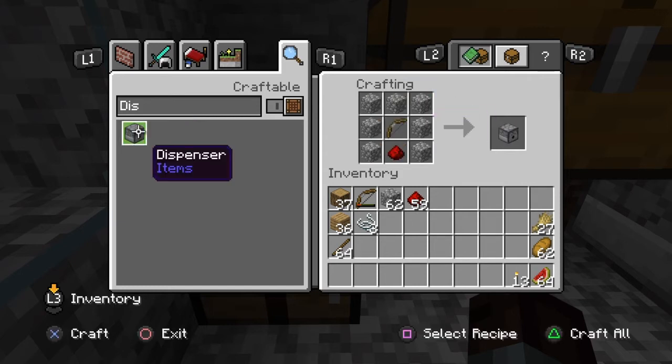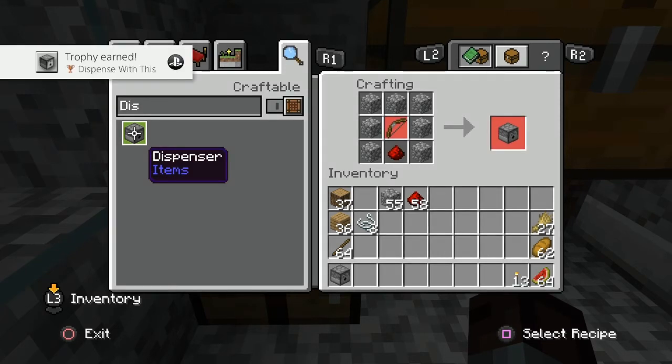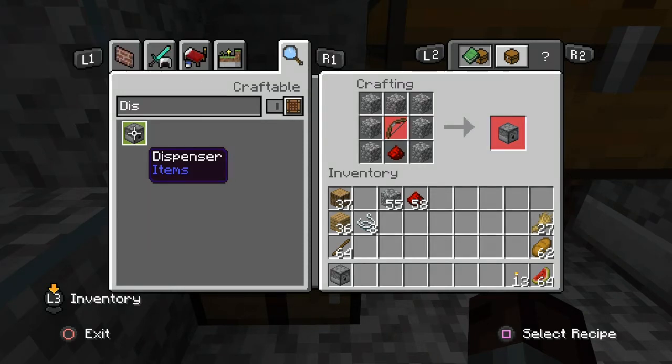Then we will go back to our dispenser recipe. Once back in our dispenser square, we will go ahead and build the dispenser. It takes about two to three seconds, and then you will have your trophy — Dispense With This. It is as easy as that.